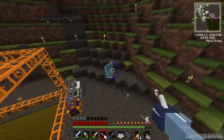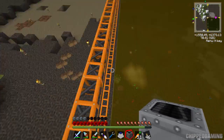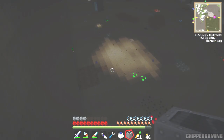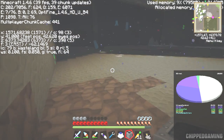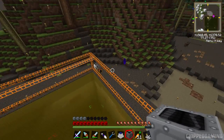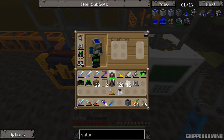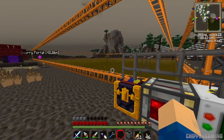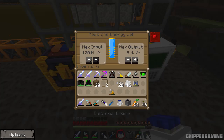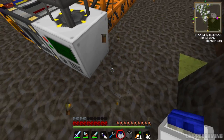We're now at the quarry and it's pretty awesome - you can see how much work it's done since we set it up last episode. I'll slam this portal down so we can get back. It started at Y64 and has gone down to about Y42 - that's a lot. This is our quarry setup. I'm going to pick our energy cell up and replace it with the charged one from back home. I'll turn the quarry off first - these are Thermal Expansion items, you turn them off by opening and clicking that.